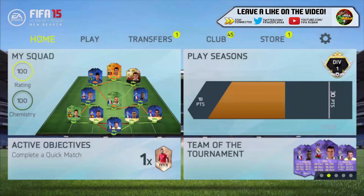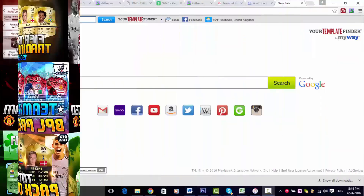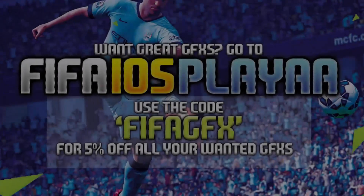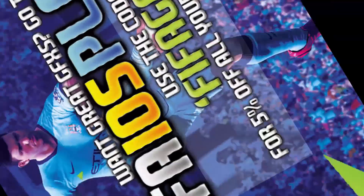EA have released the team of the tournament. Are you in need of great graphic designs? Head on over to Twitter and follow at FIFA Iris Play to receive the best cheap graphic designs, and use the discount code FIFAGFX for a cheeky little discount. Link in the description.